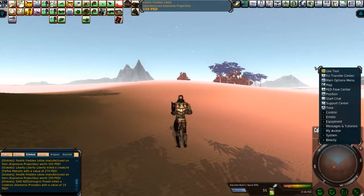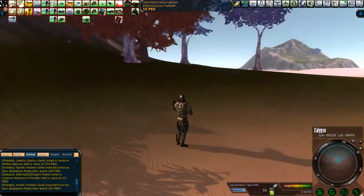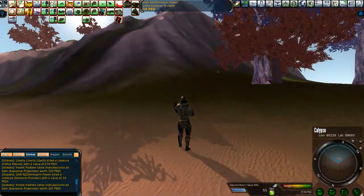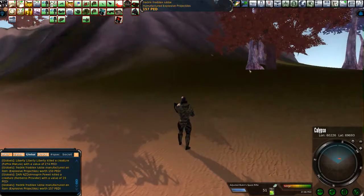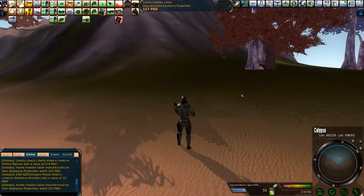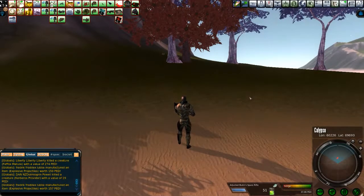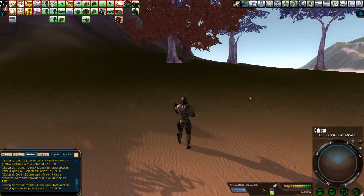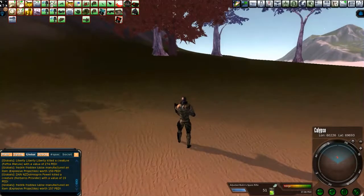Okay folks, Sturge here, wandering the fancy Atlantis Archipelago Islands, notoriously known for oil as the only end matter and listerium as the only ore resource. Maybe in small quantities, but if you're a noob miner this is a good place to come. That's not why I'm here.